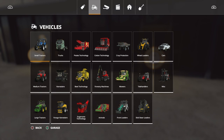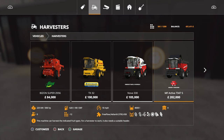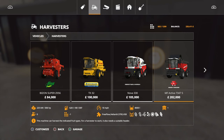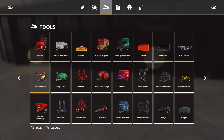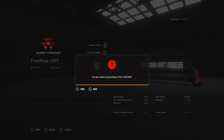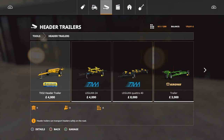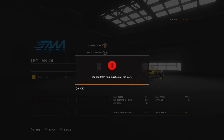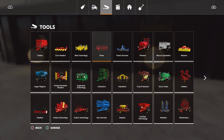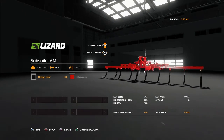Next we need a combine — this is going to be the most expensive piece. I'm going to buy the Massey Ferguson Activa 7347S. It's a great combine, love it — quite expensive but we're going to buy it. Now we need a header: the one built for this combine is the Free Flow 25-foot, that's 49,000 pounds. We also need a header trailer so we can transport the header down the road — 4,000 pounds for that. Now we've got all the combine stuff, we need a plow or something to roughen up the soil, so we're getting a mod — the subsoiler, acts the same as a plow.